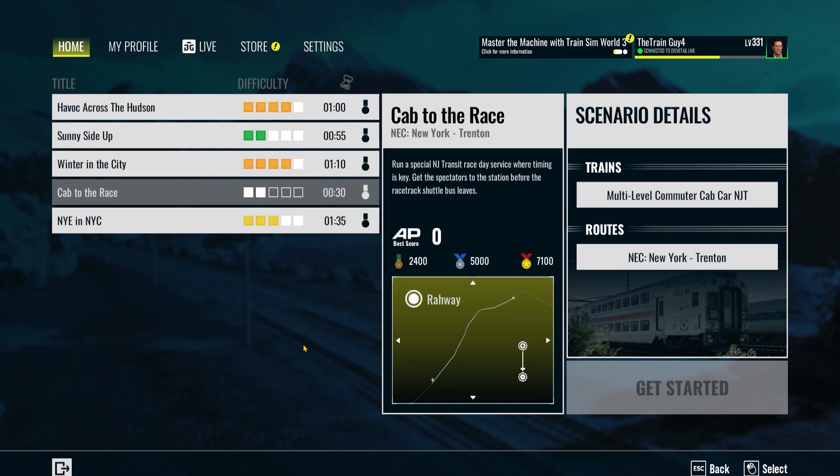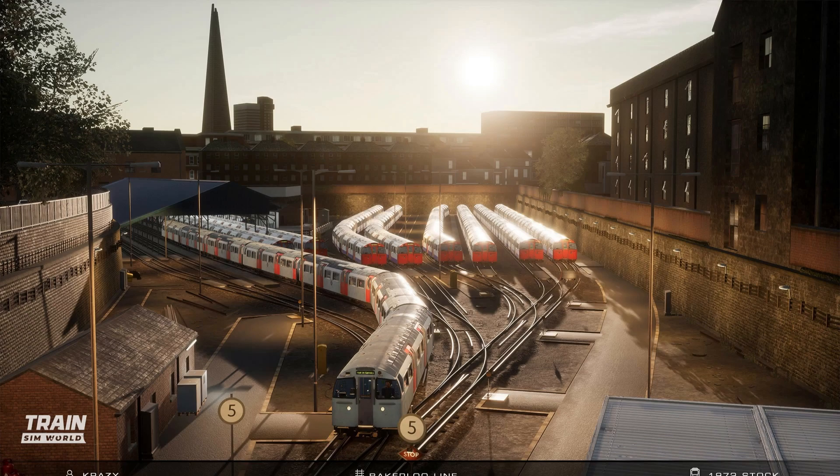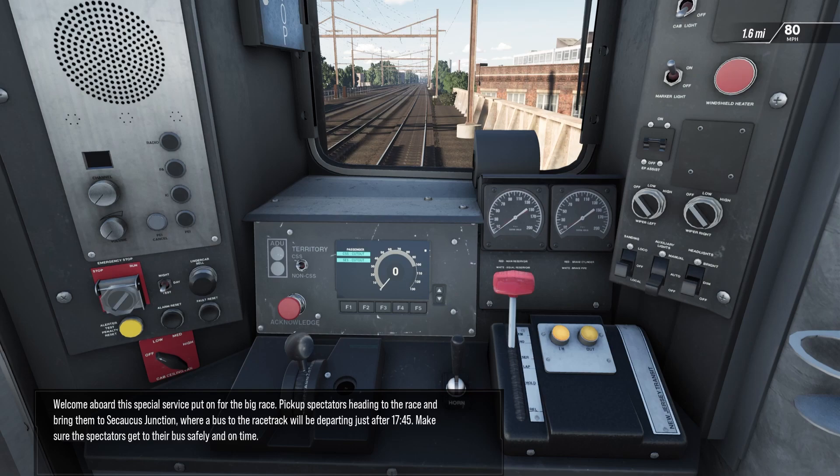Hello everybody and welcome to Train Sim World 3. I haven't done any scenarios in a while so I thought today would be a good chance. We're going to do this scenario with the multi-level commuter cab car NJT — 30 minutes long, 'Cab to the Race'. We basically run a special race day service. We're in the cab car with the ALP-46 pushing from the rear.